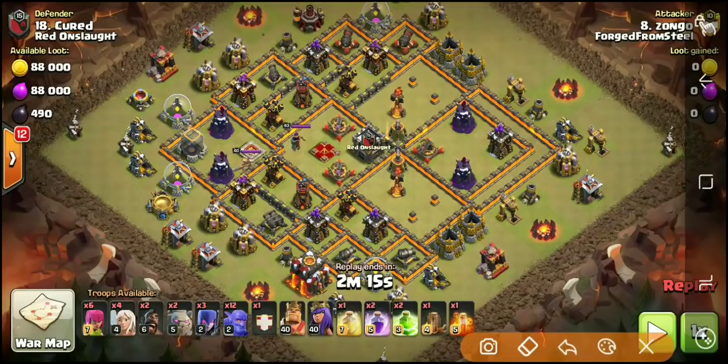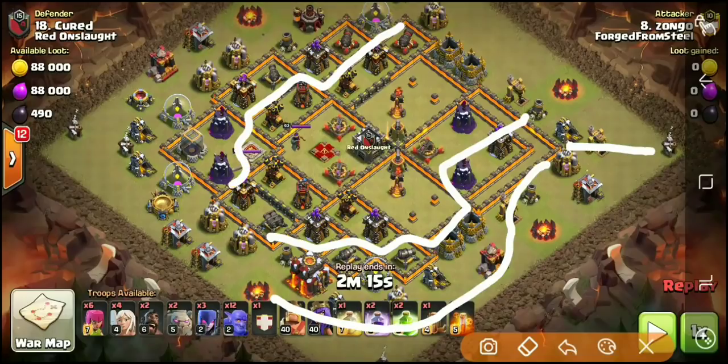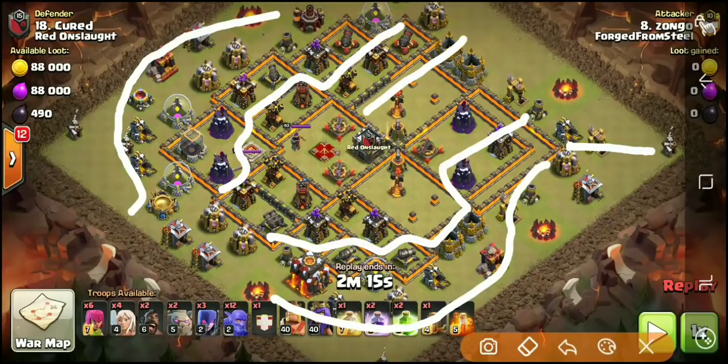The first thing we're gonna check out is how Zongo is breaking down this attack. He's gonna be sending in his queen with four healers - the idea is for his queen to carve out and take out all the defenses on her side. Up at the top of the base he's dropping down three witches and a few bowlers, whose job is to take out all the stuff that the witches can reach over the wall. That leaves the main push - two golems, the rest of the bowlers, and CC bowlers - to push through the base.